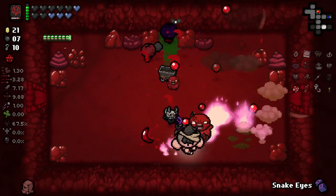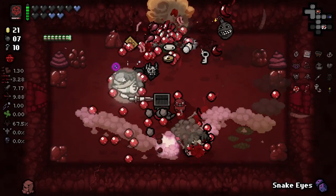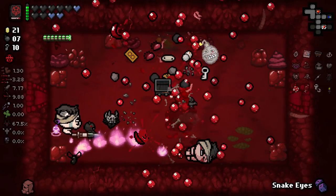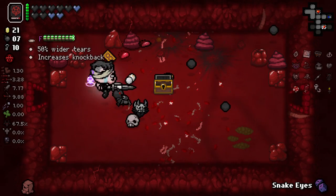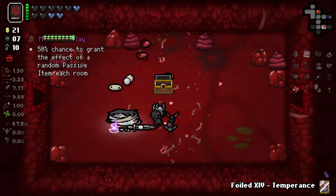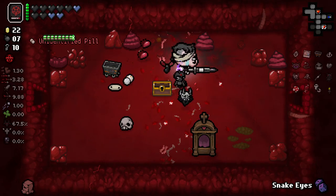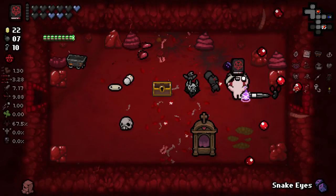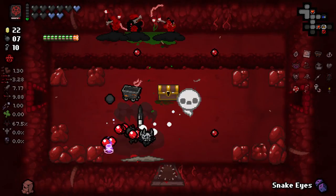Spear of Destiny. Oh, we got a rainbow champion here. Spear of Destiny plus the Polaroid — plus everything we've got — it's just really cool. We got ourselves the Foiled Tempus. Not that good, but I'll take it. We're going to pop Snake Eyes in a moment as well. Let's pop it now.